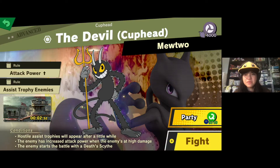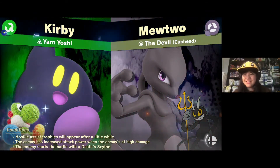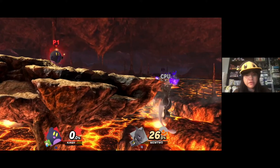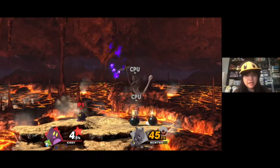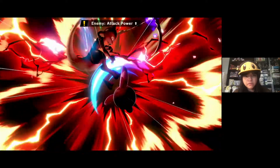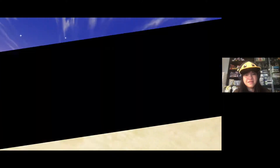Now this is against Mewtwo — you guys, shall we do this? Let's try this fight! Because it might not be against a spirit Pokemon, but if we go fight against Mewtwo it's at least a Pokemon. It's a scary looking Mewtwo! Oh my gosh, a trophy enemy! Bomberman — Bomberman is cute. Or was it the extra health? We won! It was a scary looking Mewtwo. The devil!